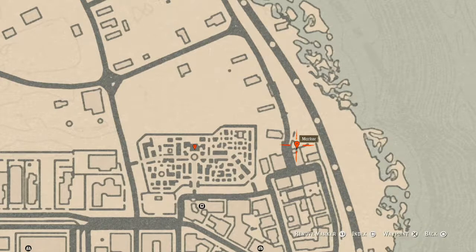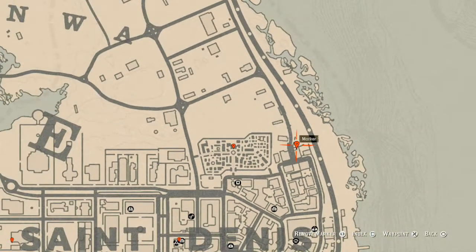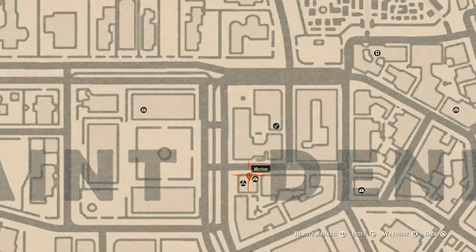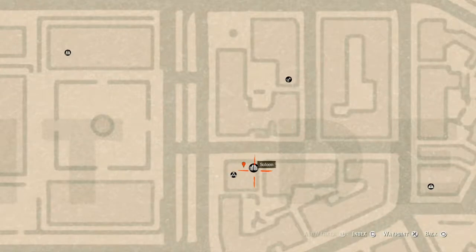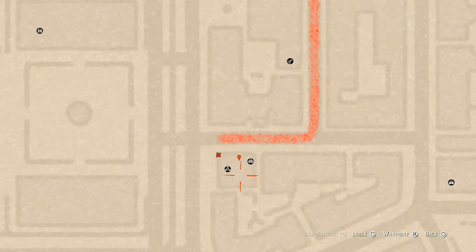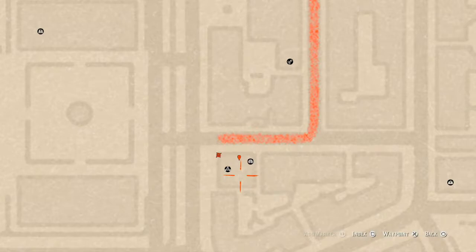Right over here while you're in this area, come over here — it's a tarot card right here at this location. Come over here and grab it; it's a Seven of Swords. It's on a table by a broken wagon right here at that location. Our next marker is right here inside the saloon. Enter the saloon, go up to the second floor, and go into the only room you can access — the room to the right. Right by the wash table you should see a family heirloom, which is a cherry wood comb.